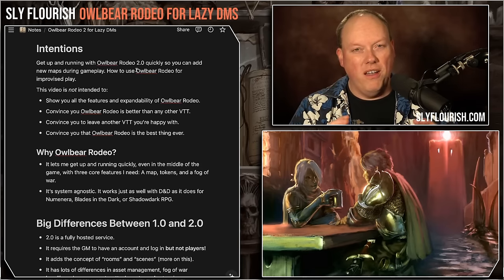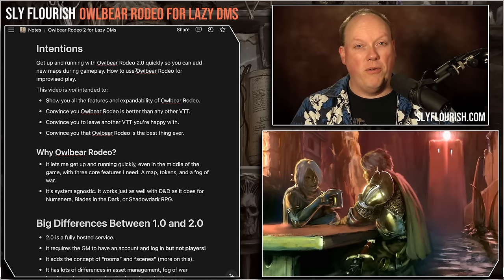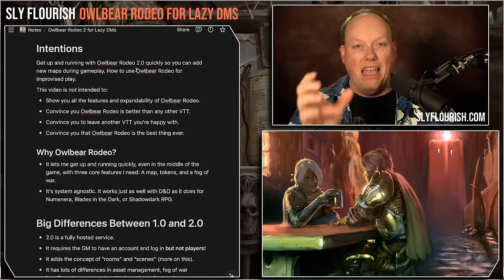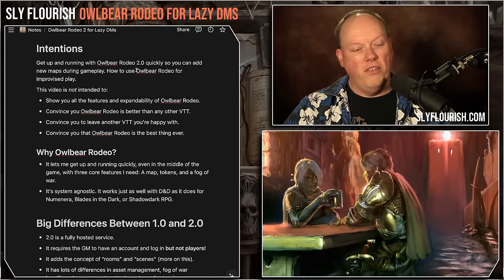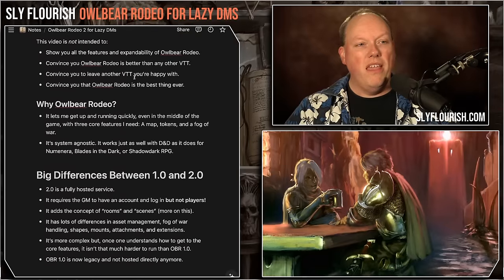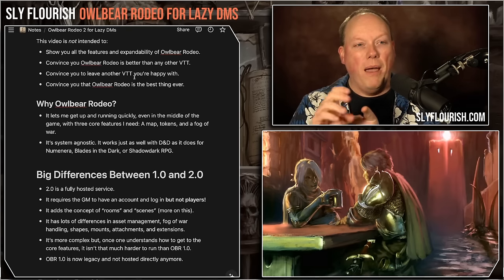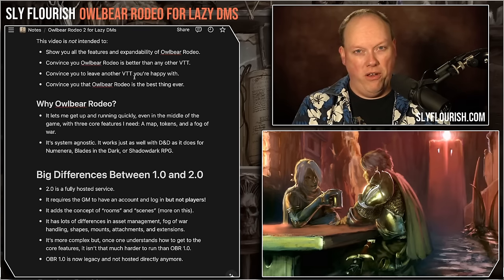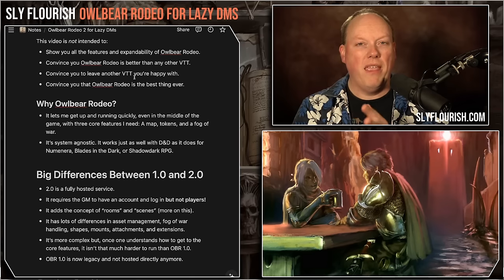This is a video specifically for Lazy DMs and Lazy GMs. You can find all different kinds of advanced tutorials from Mitch and Nicole, the two developers of Owlbear Rodeo, on the Owlbear Rodeo YouTube channel — I'll link to that. They have advanced features for setting up, attaching tokens together, really advanced Fog of War, and all that. But we're going to focus on the basics here — just getting a map up and running with Fog of War and some tokens.